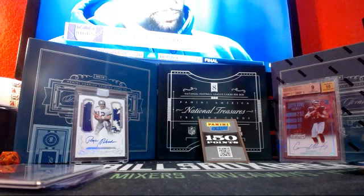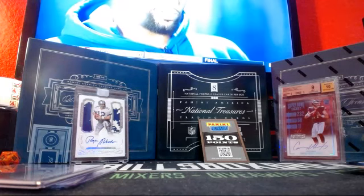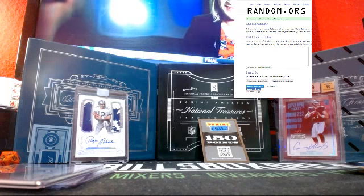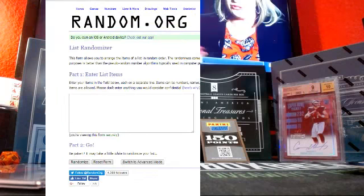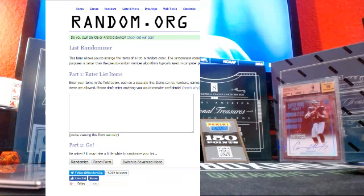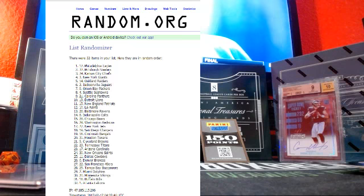Now to raffle off those Panini points — let me throw up a random.org here. Let's roll those virtual dice. Virtual dice says 2-1 for 3, times all teams. Top team takes down the Panini points. Once, twice, and thrice — Eagles! Eagles on top, taking down those Panini points.